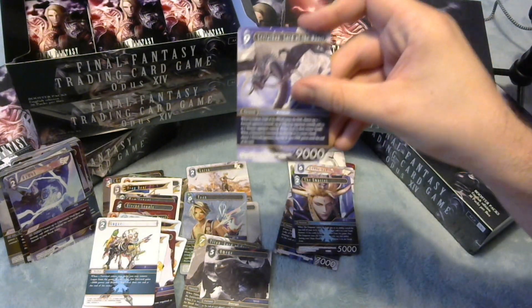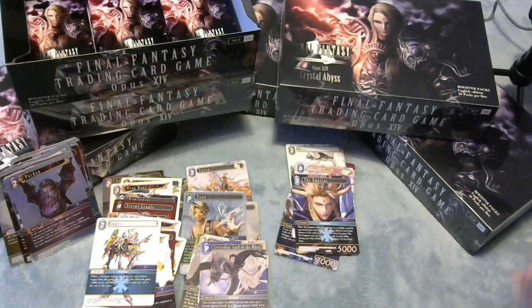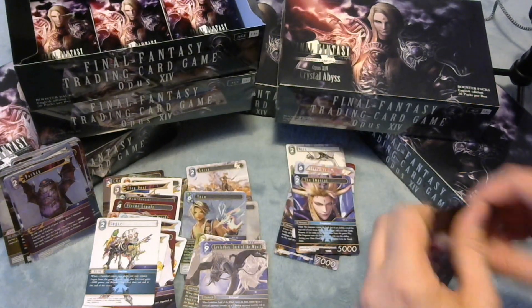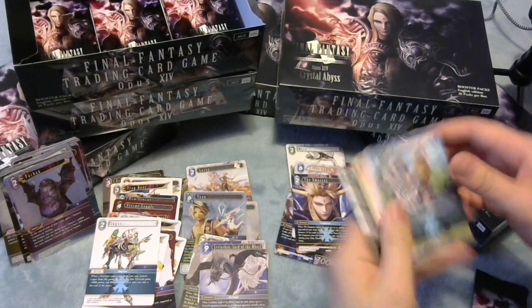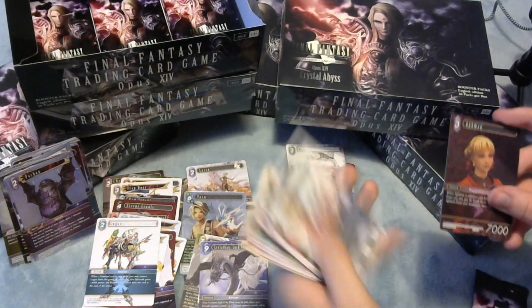Leviathan Lord of the Whirl - wonderful legend, definitely what Water needed. You can revive it with Lena, you can just play it for value, and it upgrades all your Leviathans to bounce and kill. Aphmau is nice. And I've got a playset of Van in a single box.